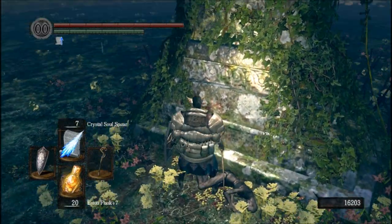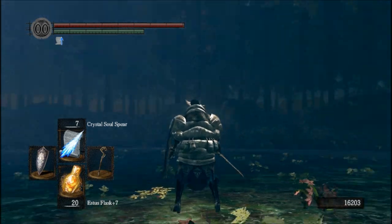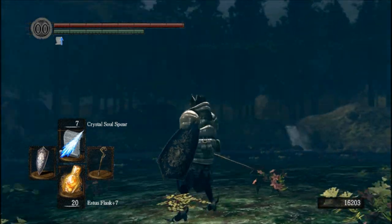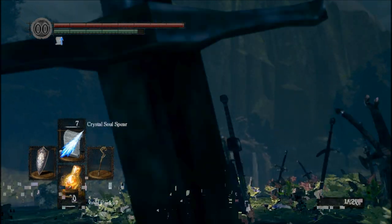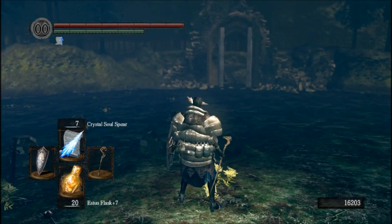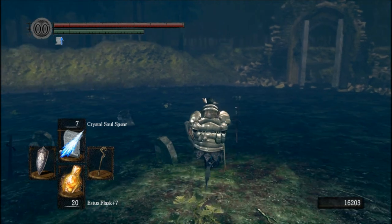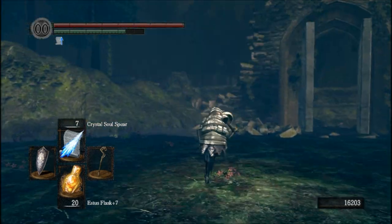There's the female body with the Hornet Ring — gee, I wonder who that is. The interesting thing is — Kaathe, who currently resides in the Abyss in the New Londo Ruins, is the exact same serpent in the exact same location who tricked the inhabitants of Oolacile into allowing the Abyss to begin spreading.